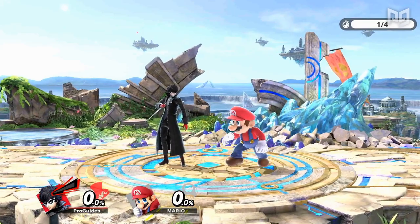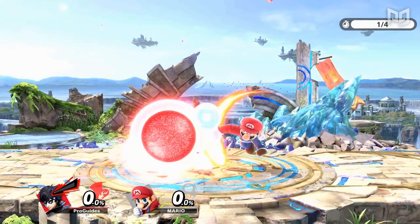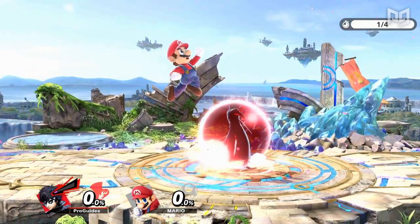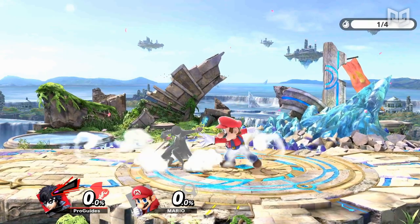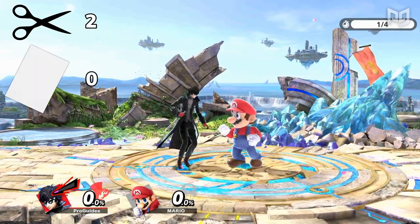No matter how fast it was, a standing grab is limited by its range, so spacing a laggy move far enough away has always been enough to avoid a shield grab. Now we have a game where shield grabbing is slower and attacks have less lag, so very often low vertical spacing is enough to be safe against shield grab, even at point blank range. That's another one for scissors over paper.